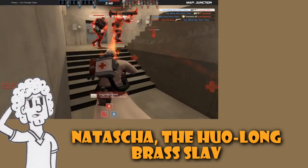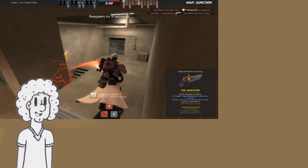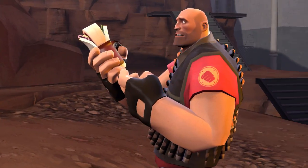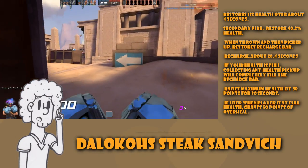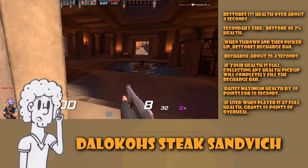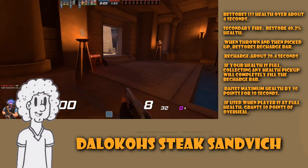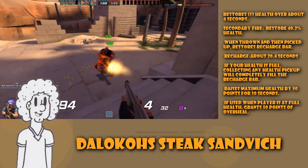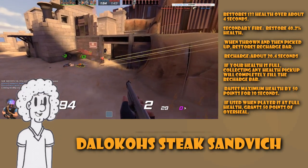Next up are the Heavy's secondaries — his sandwich and his shotgun. The sandwich, or Nally Deloco Steak Sandwich, does the following: when you eat it, it will restore 133 health over four seconds; with secondary fire, throwing it to another player will restore 40% of their health; when it is thrown and picked up it will recharge the entire bar; if you are injured and eat it, it will take about 20 seconds to recharge.